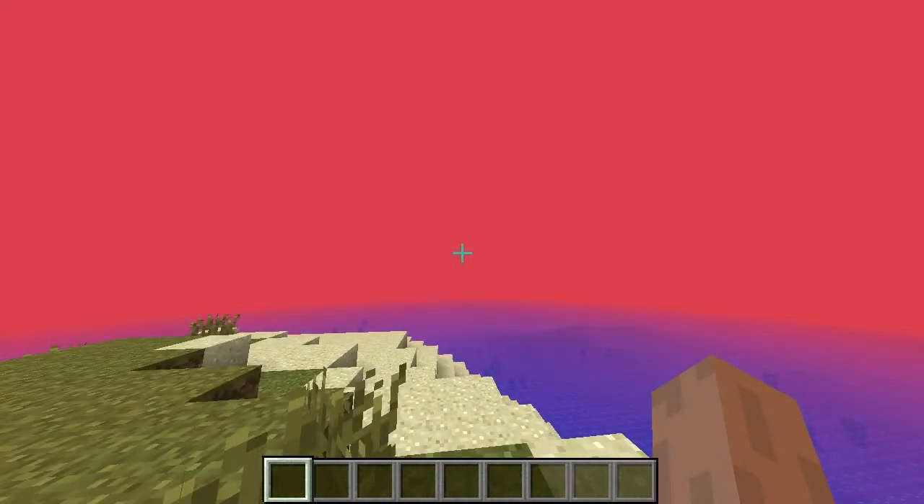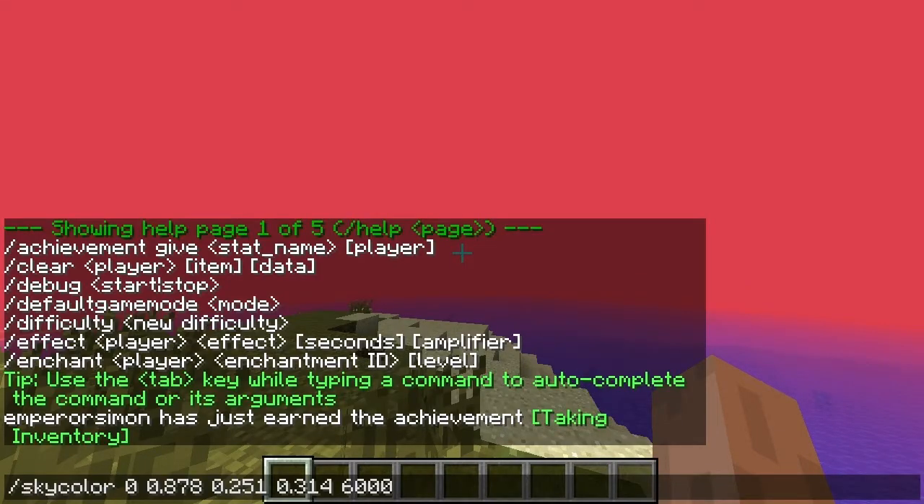I'm not quite sure how you're supposed to put numbers higher than 1 in. What if I put in 1.314 here? Actually, let's not do that. Let me just try the other colors first.